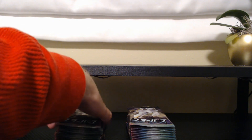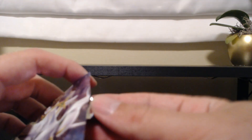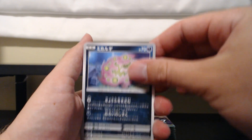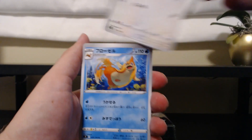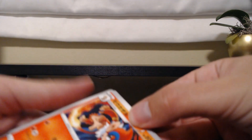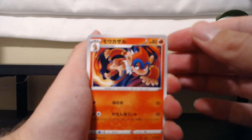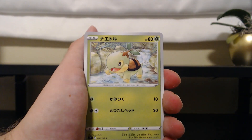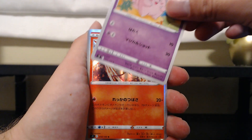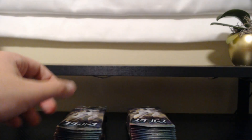Let's go ahead and get some packs open. Let's start with the left and use the scissors on the Japanese packs. And straight into it. Tropius. And a Mole Trace. There we go — good pull for the day. So we got that Mole Trace out of that pack.